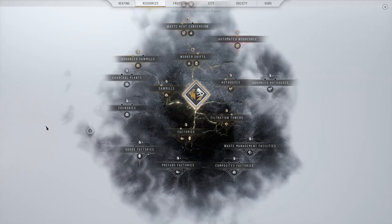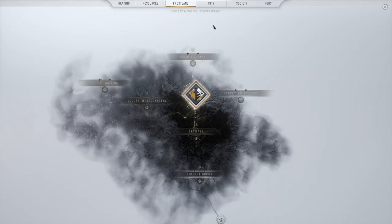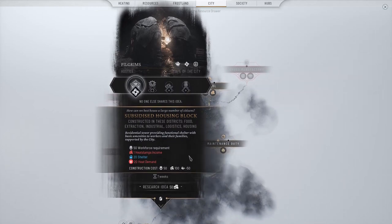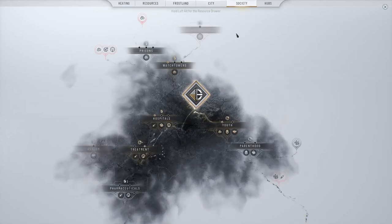Okay, so we did get our Generator 3 settlement heating. Okay, resources — charcoal plants. Waste management, frostland — I think we need anything from there? Housing blocks, subsidized housing blocks, dense housing blocks — or just housing blocks. Okay, parenthood, prisons, pharmaceuticals — I mean, I do like all this stuff.